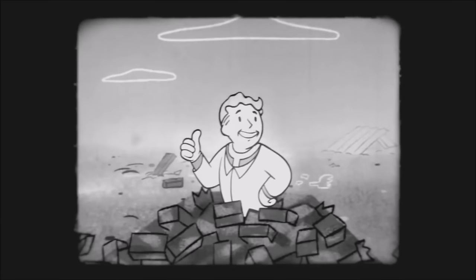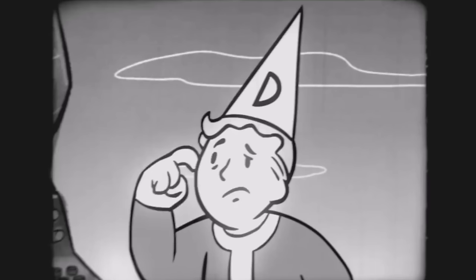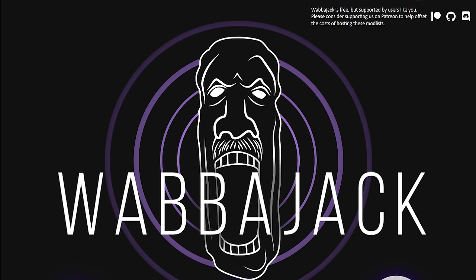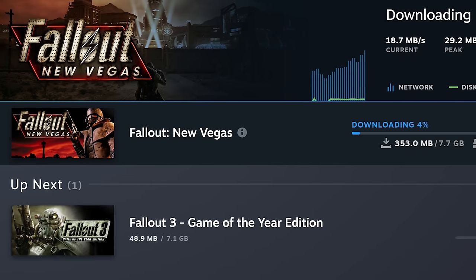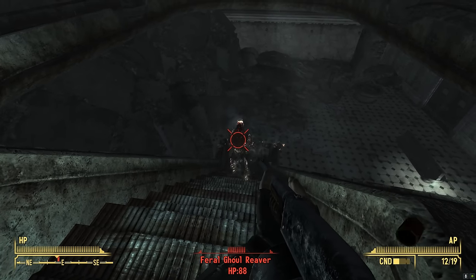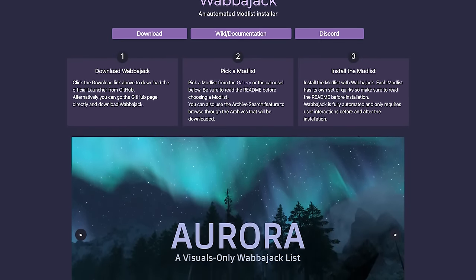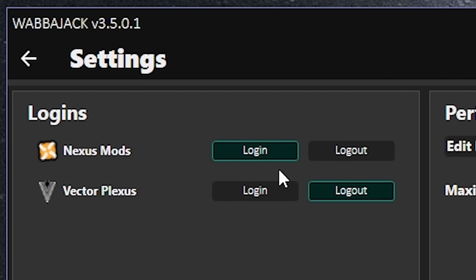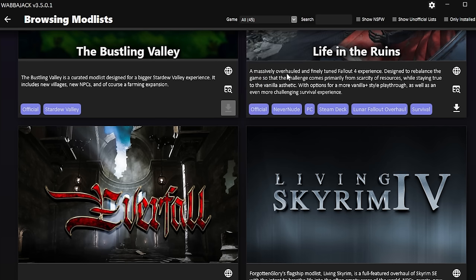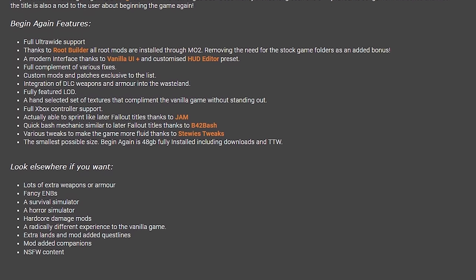While that all sounds great, it also sounds like it could take a lot of work. Fret not, because this will be the easiest modding experience you've ever had, thanks to a wonderful program called Wabbajack. Here's what you need to do. Number 1: download Fallout 3 and New Vegas, making sure they're both entirely clean installs — this is really important in case you've previously modded the games and have some leftover files. Number 2: download Wabbajack from their website. Number 3: sign into your Nexus Mods account. Number 4: locate the Begin Again Tale of Two Wastelands mod list under the Fallout New Vegas category. And number 5: get installing, and make sure to read the setup guide for any extra instructions you need to follow.